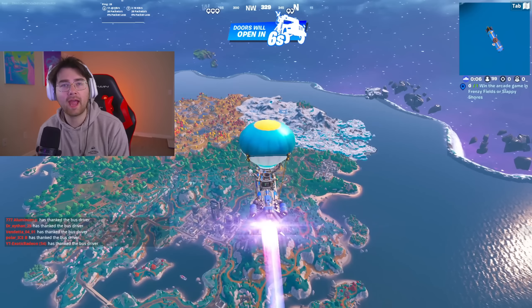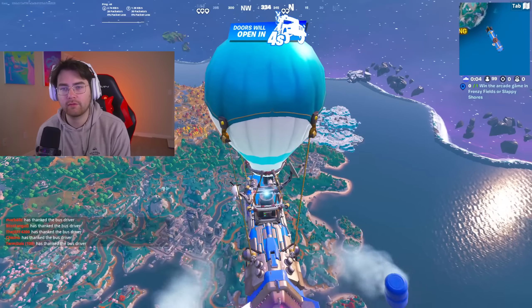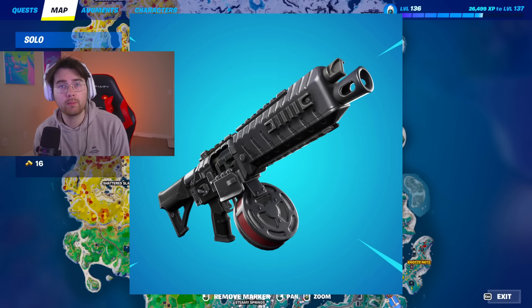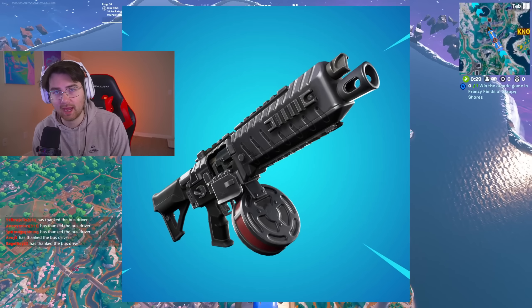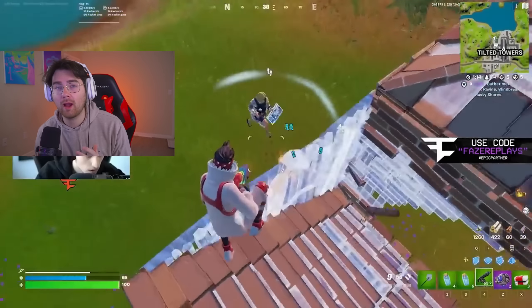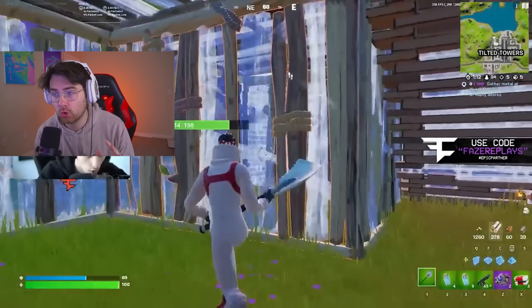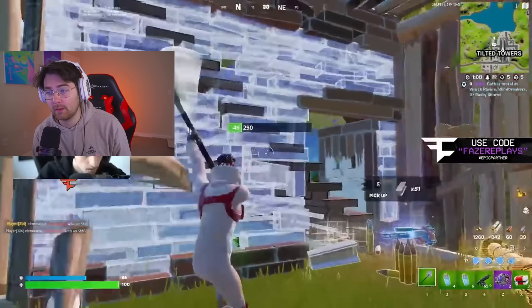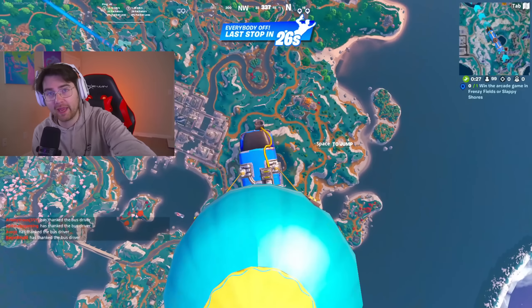Looks like it's that time — it's been confirmed in the files that the drum shotgun is officially returning, probably in the next content update for Fortnite. The drum shotgun is going to be one of the most OP weapons in zero build for sure. It'll definitely change the meta over there, and for builds we're gonna have to wait and see, but it's definitely coming back so get ready for that.